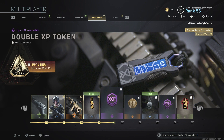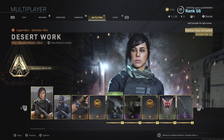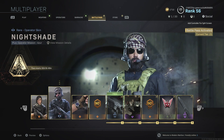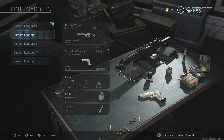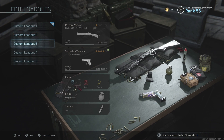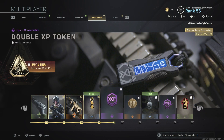So far I've unlocked all of this stuff here — these two new operator skins and just a bunch of other things, some double XP tokens. I unlocked a gun which is the Holger 26 light machine gun, and I think there was another light machine gun as well. So there's quite a lot available in the Battle Pass.